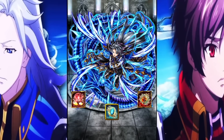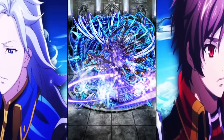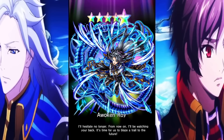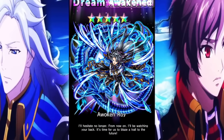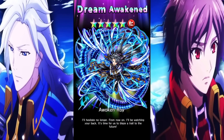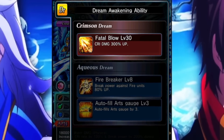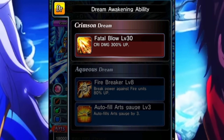That's pretty much it for Dream Awakening. Every single Dream Awakening is different — not all of them are the same. So there's not really a general 'what is the best dream'; it's pretty much character to character. But hey, now you know about Dream Awakening. As you can see, we did Dream Awaken Roy and we picked the Crimson Dream. Crimson Dream is a dream that allows him to get 300% crit damage, which is kind of nice.